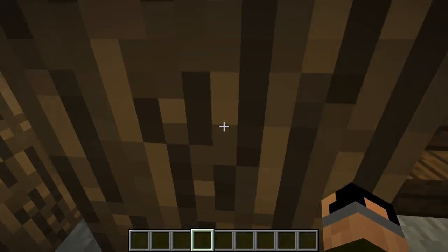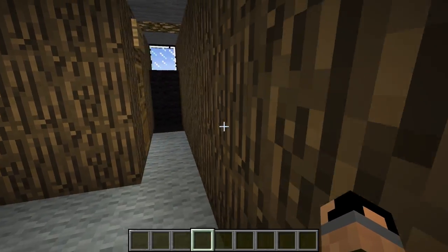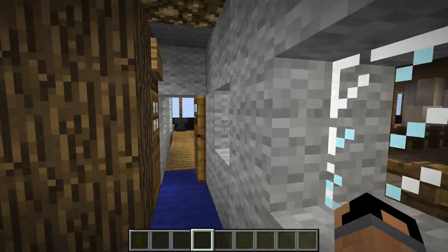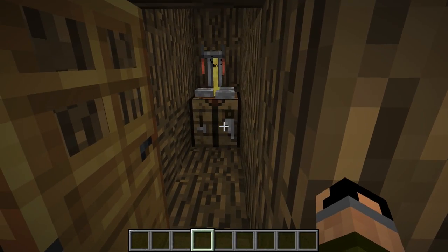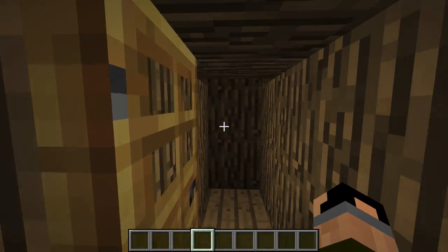Linen locker — dead end. This is just a bunch of rooms. What's down here? The bar! Just a random vent.